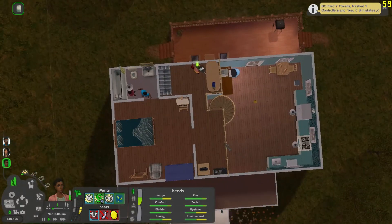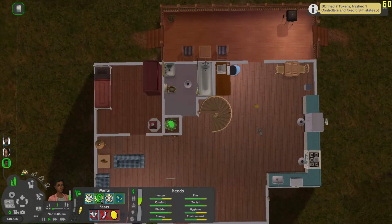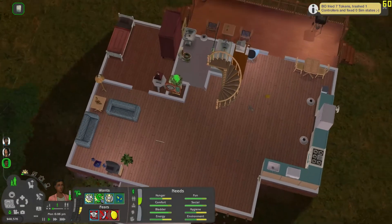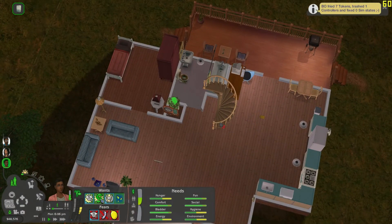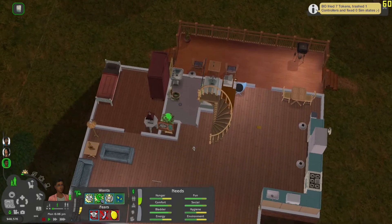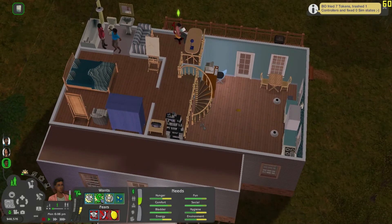Their house is pretty simple — I always struggle with the Dreamer house, I can never figure out a good floor plan for it and I'm still not entirely happy with this because there's no room for babies. Cassandra is pregnant — she literally woohooed with Darren once and got pregnant, so I'm gonna have to figure something out. The house isn't too bad, there's just a lot of empty space, so I might just have to extend it a little bit this way to make a nursery. But that will be a problem for next time.